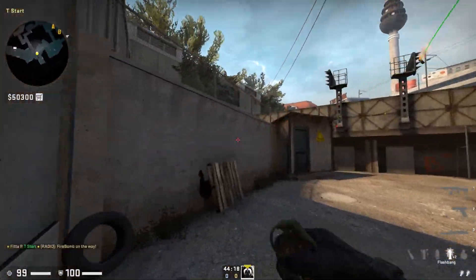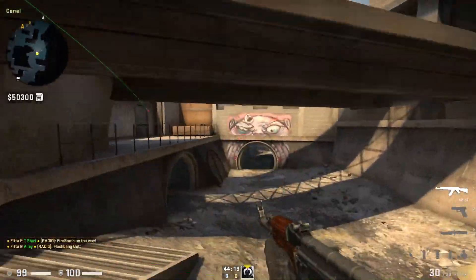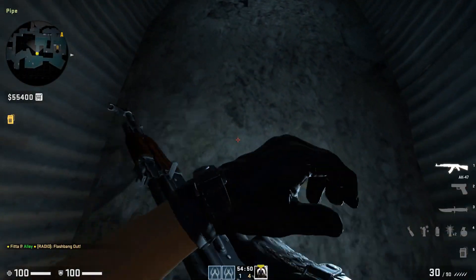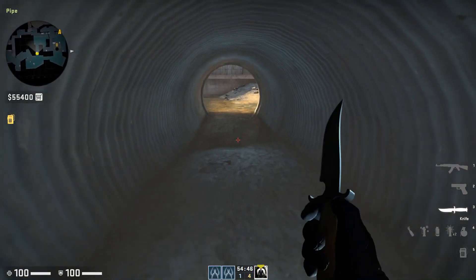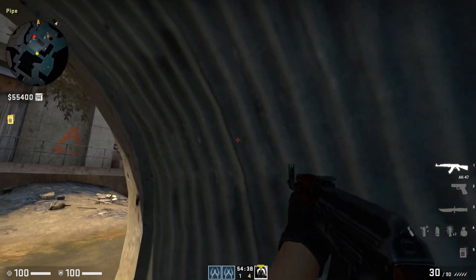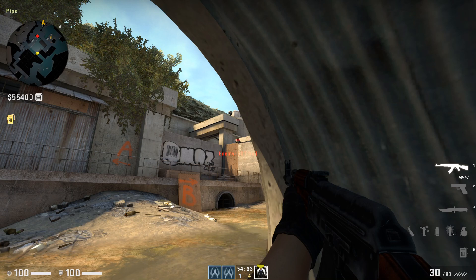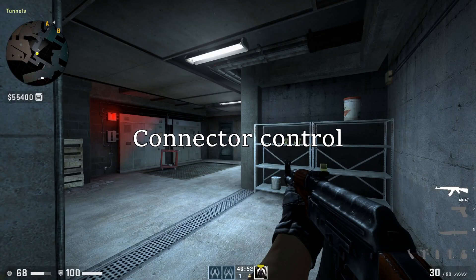This is how it looks when you do it quickly. You will want the flash to be thrown when your teammate is sitting around there. That means the flash will bloom when you are around here. Because the flash will blind you on here, you don't have to look away — you can just pre-look this area. And if they are boosted, they will be fully blind. So that's a great way to get B short.